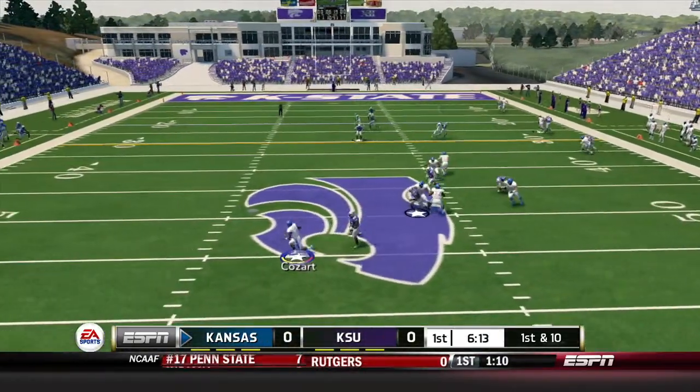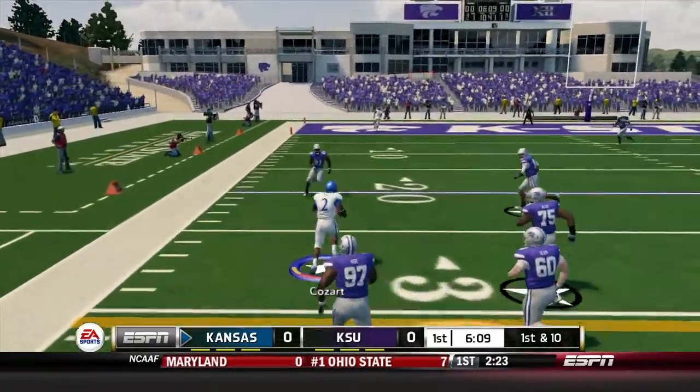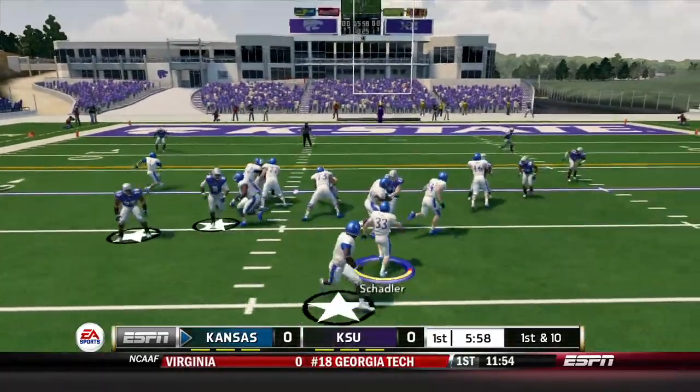First and ten for Kozar. He sees no one in the pocket and just takes off — he'll do that all the time if you leave him open. He picks up 16 yards on the carry. First and ten again.